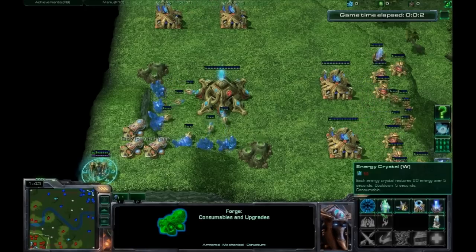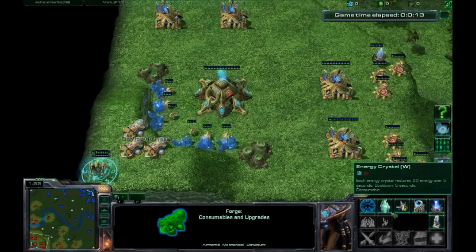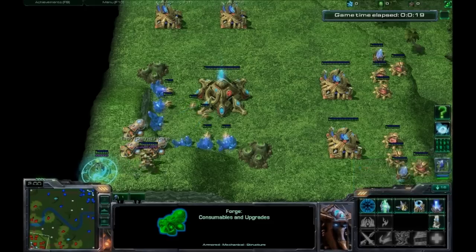We have Energy Crystals, the Protoss consumable item. It is arguably, and in my opinion, the best. You can pretty much get it for any hero that's going to be casting spells. It's particularly effective for heroes with low energy pools, like this guy.